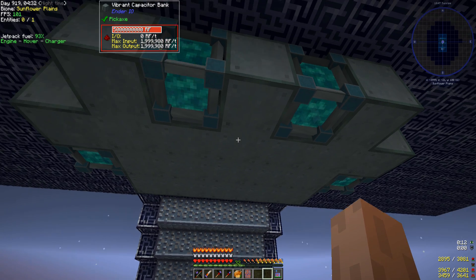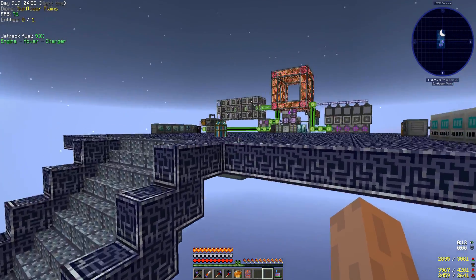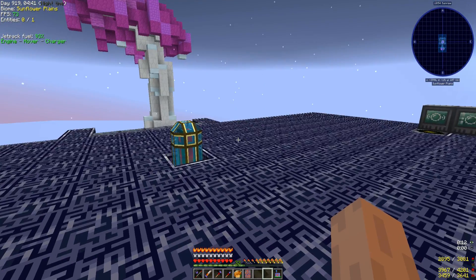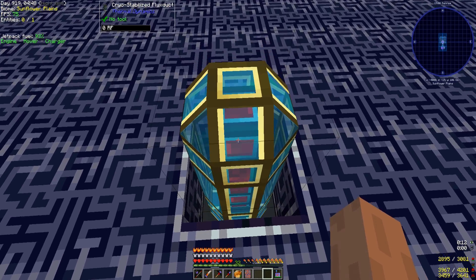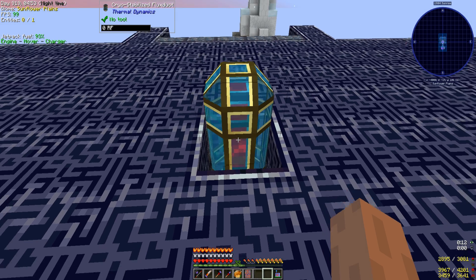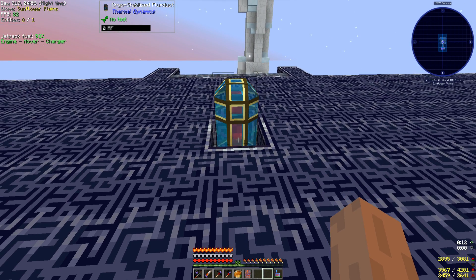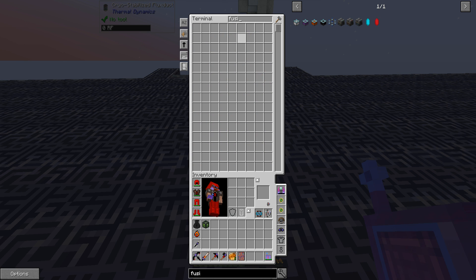There we go — we have a power bank in place which actually holds 5 billion RF. That should be able to keep up with any of the crafting needs, because some of the Draconic Evolution crafting can use quite a bit of power. And to ensure that it gets to the table properly we have some cryo stabilized flux duct, which we managed to get from some of the loot chests quite a while ago. We've got about half a stack of this stuff so it's starting to come in handy. That needs to connect to the fusion crafting core.